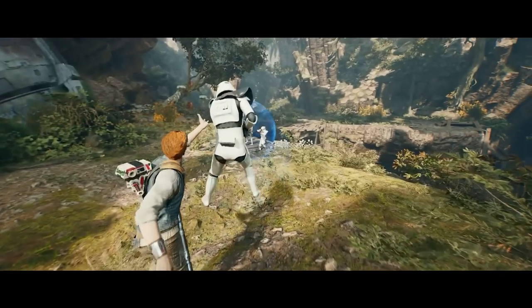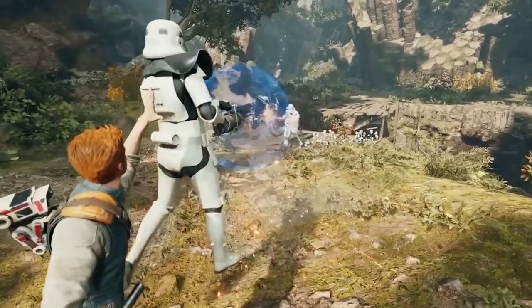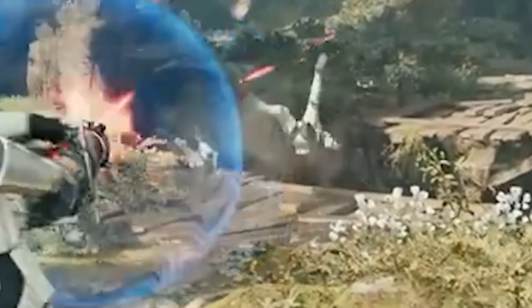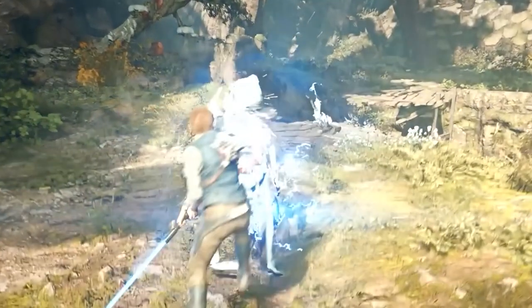There's another Force ability here where Cal grabs a riot trooper and uses the stormtrooper's gun to shoot the other stormtroopers. I'm pretty sure you couldn't do that in the first game. And then he slices him in the back in true Jedi fashion — keepers of the peace, not soldiers.